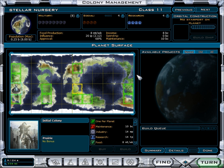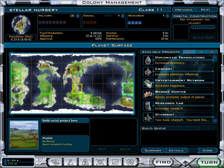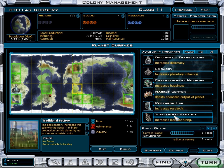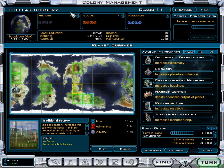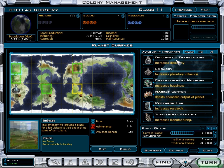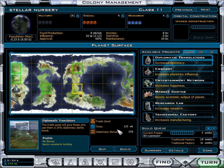You people are probably going to be yelling at me as I mistakenly misspelled that. Now then, with this class 11 planet, we are going to be making this one of our shipbuilding planets. So what we need is a starport and at least three traditional factories to boost up production. We'll have one entertainment network. And because this one is close to other planets, I want one embassy. This is a diplomatic translator — it is a trade good. It takes 125 weeks, but it increases our diplomacy bonus by 25%.